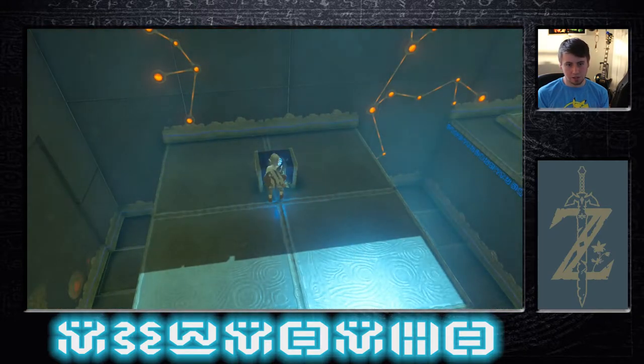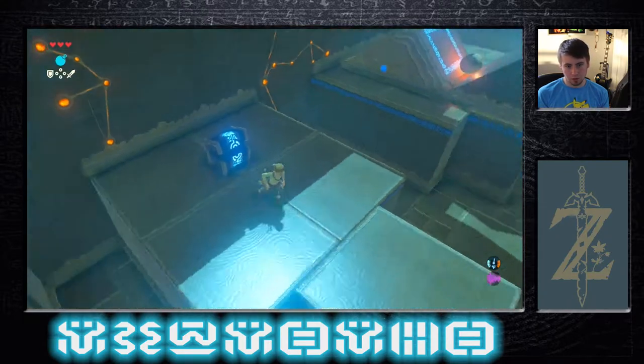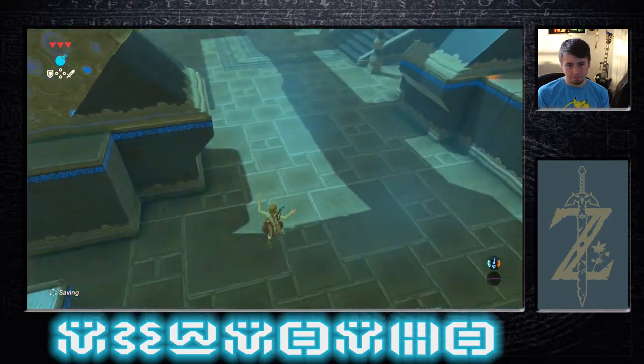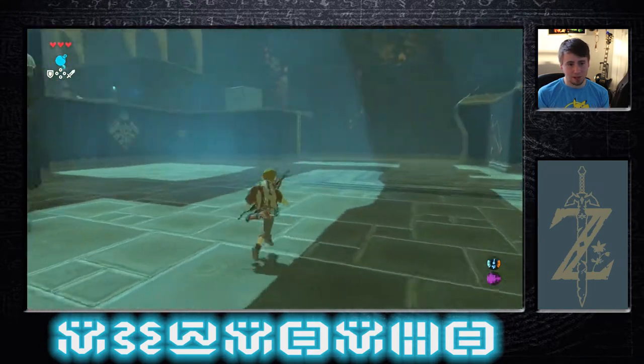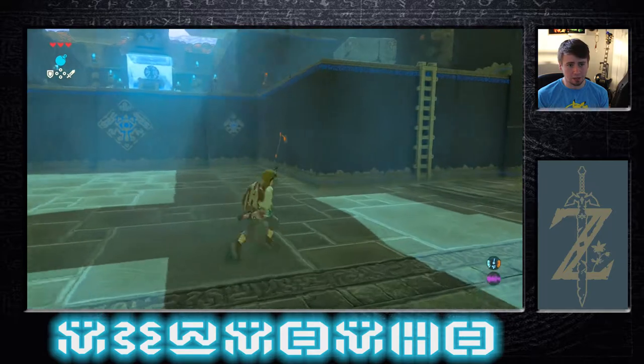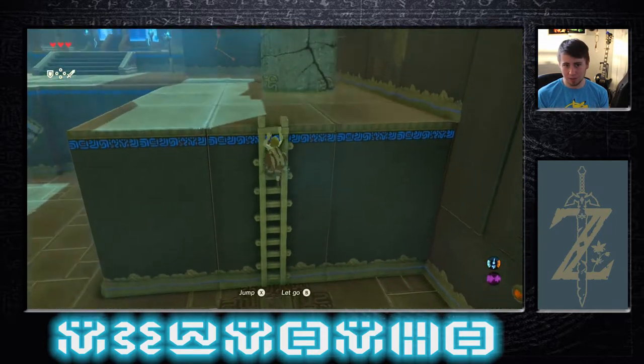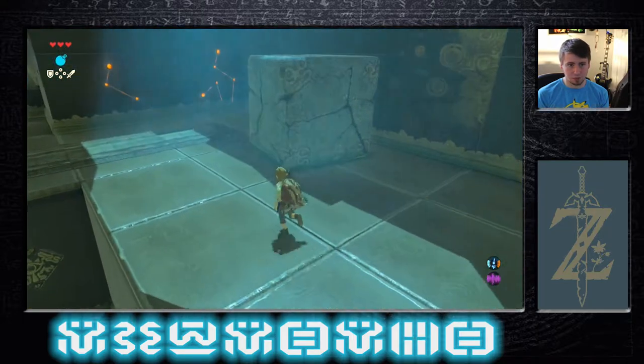We got another treasure chest here — it's an amber. This game is so expansive. I haven't really used amber short of just selling it. It says it has fire properties. The opal has water or ice properties — I'm guessing you can augment weapons and armor with them.